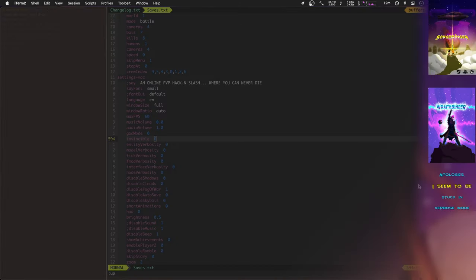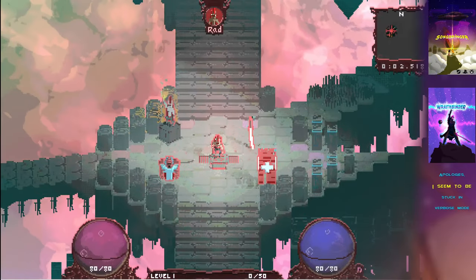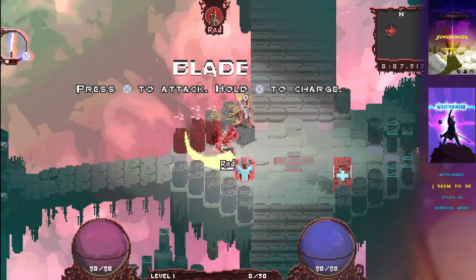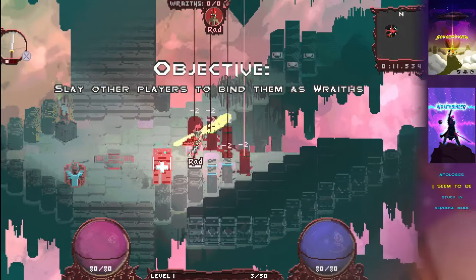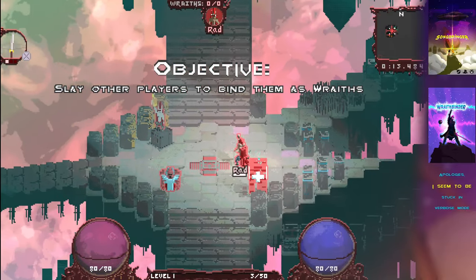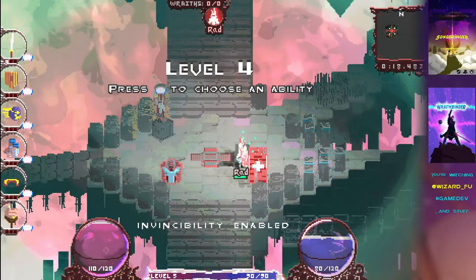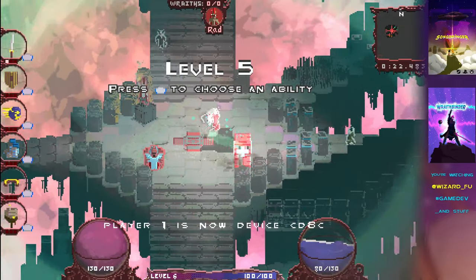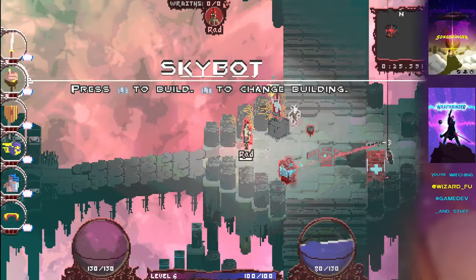Hello, welcome to another video making the game Wraith Binder. Let's check out what's new this week. I've made a lot of progress with building buildings and making it much easier and less accidental to press the buttons for building. I'm going to cheat to get enough levels to get the sky bot ability. Okay, so we're going to get the sky bot ability and show how it works.